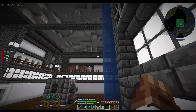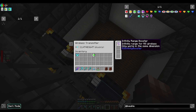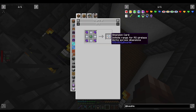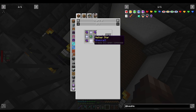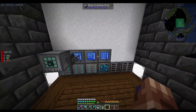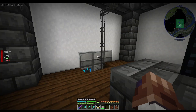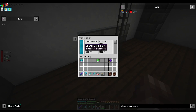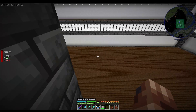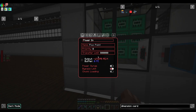This now costs 5000 FE per tick, which should be no problem. Infinite range only works in the same dimension though, so what we can do is get a dimension card — and just like that, there it is. We'll get rid of the old one. That uses even more power but let's have a look at our networking system.